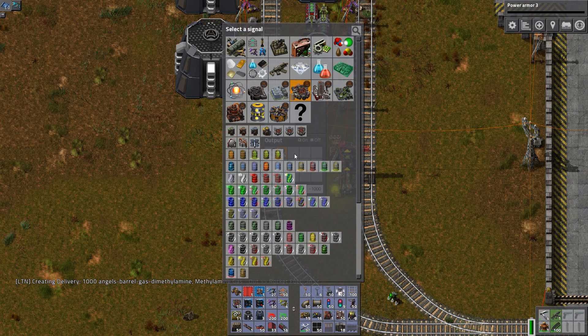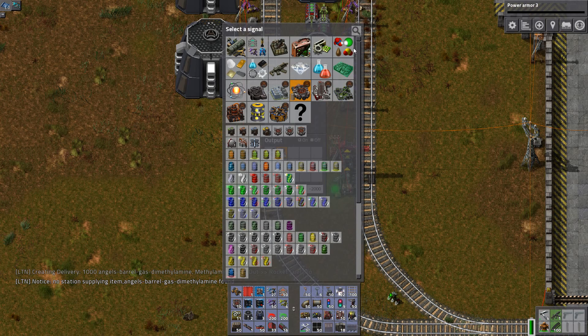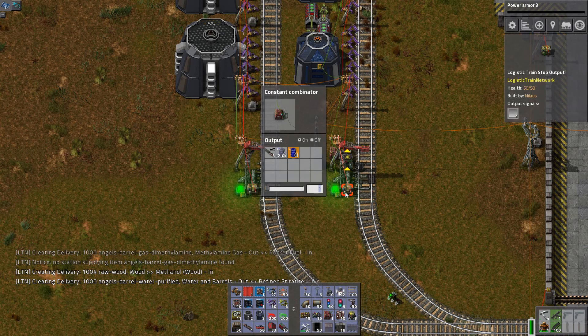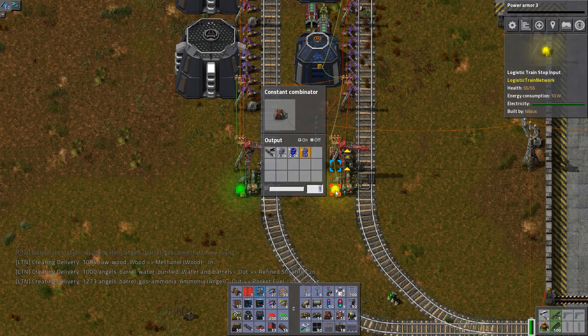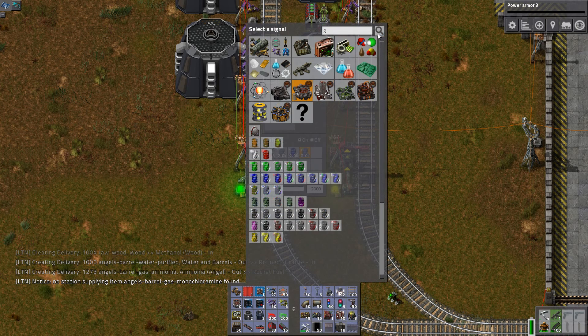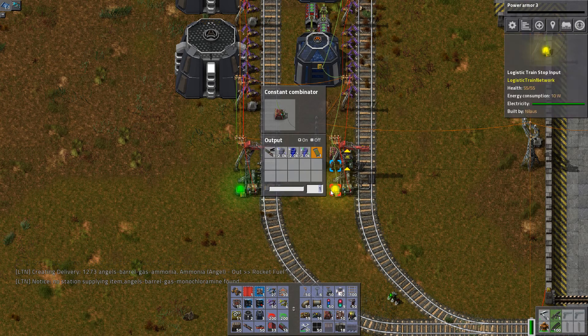The other one is ammonia — I'm going to get minus 2,000 of that as well. And then we have monochloramine: also minus 2,000 of that. And then the last one we need is the green metal catalyst — minus 1,500 so it doesn't run out completely.